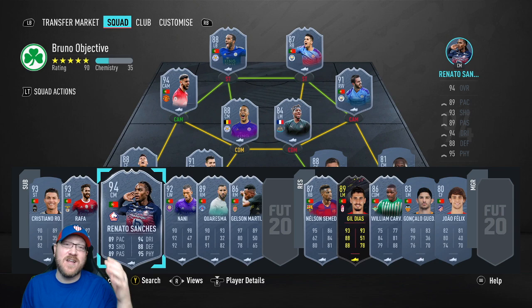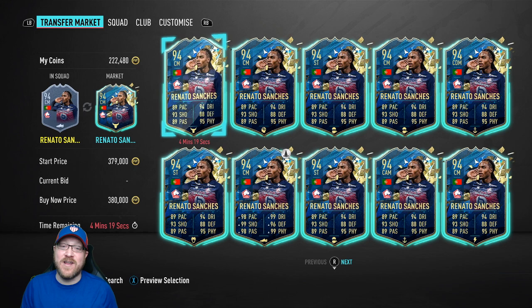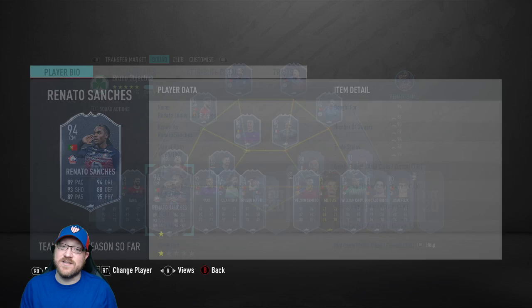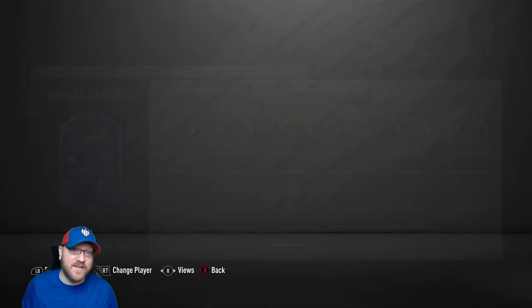Renato Sanchez is another one of the best two-way midfielders in the game, but he's very expensive — going for around 360,000 coins, though he's come down some. Unless you've got a lot of coins, I wouldn't necessarily recommend buying him just for the objective. He's a super strong card that does everything well — you could play him as an attacker, a CDM, or best as a two-way midfielder — but he is pricey.